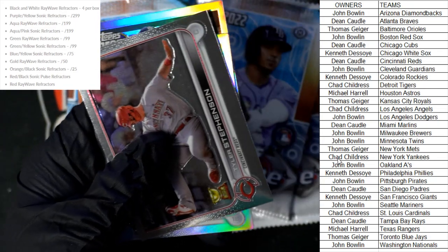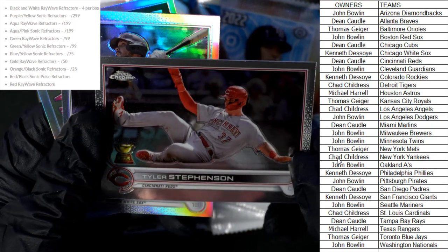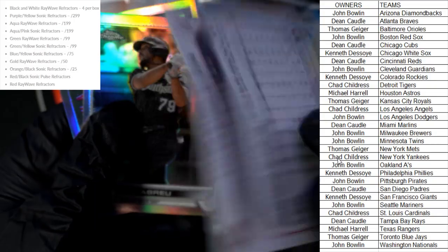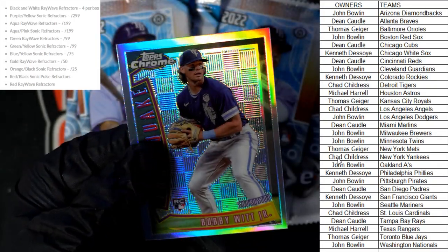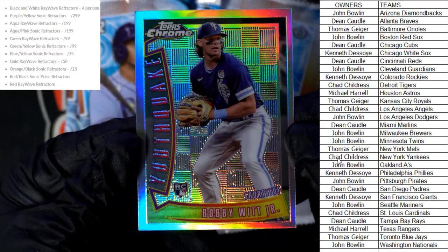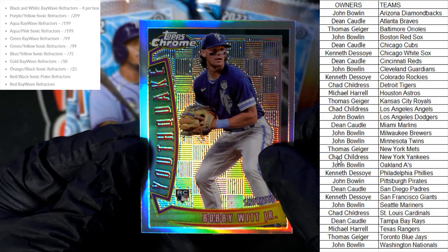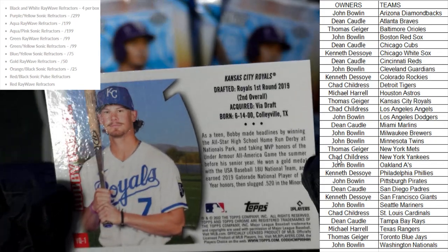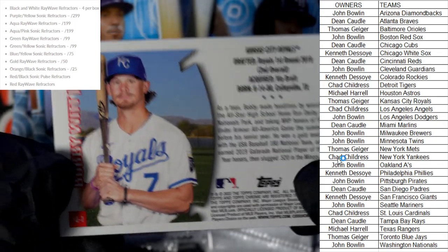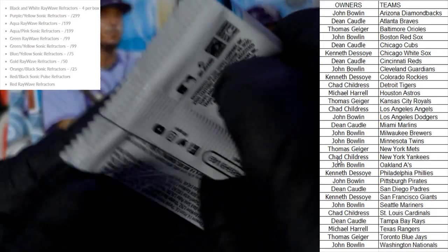We have the Blake Snell, a Tyler Stevenson, a Jose Abreu, and then it looks like a Bobby Witt Jr. — a Youthquake rookie card refractor. Bobby Witt Jr. — anytime you see him, that's always nice to see. Nice little refractor there for all you Bobby Witt Jr. fans.